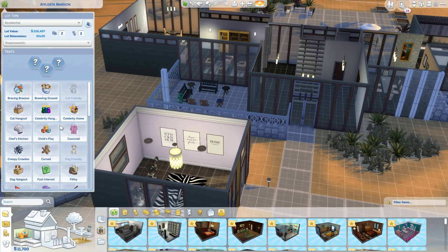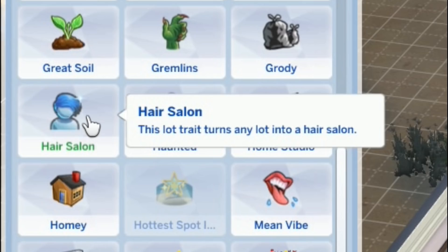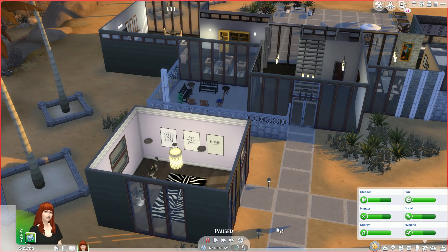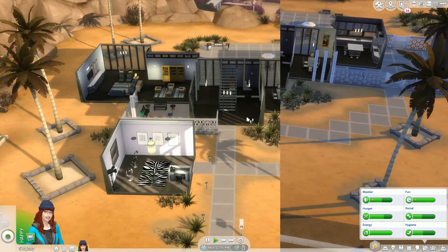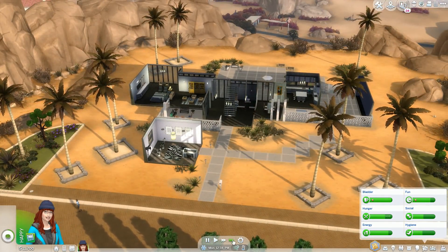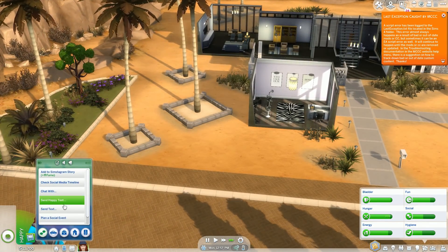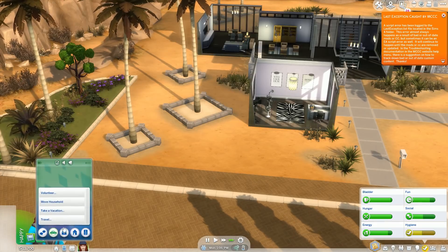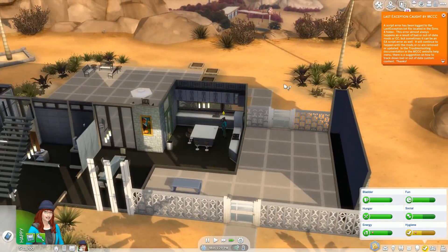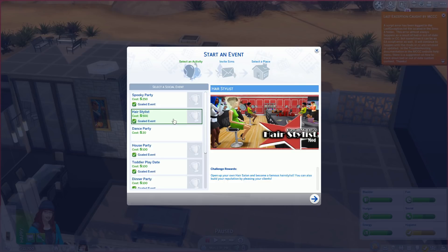So if I go into traits, we should have 'hair salon' — there we go. This lot trait turns any lot into a hair salon. So if we select that, hopefully customers will start turning up. I've been sat here for quite a few sim hours and nobody seems to be showing up. I'm not sure if this is something wrong on my part — knowing me, probably is. So what I'll do is plan an event instead, and hopefully that way will work.